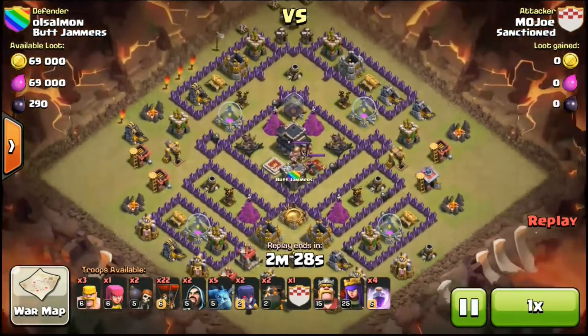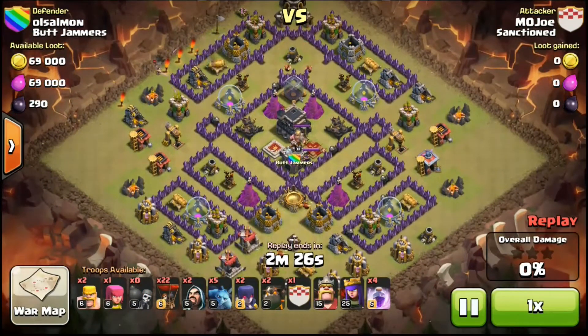That's where I'll kill the CC, then I'll put my lava hounds and balloons on the two bottom air defenses. As you can see, I've broken into the wall on the top left.